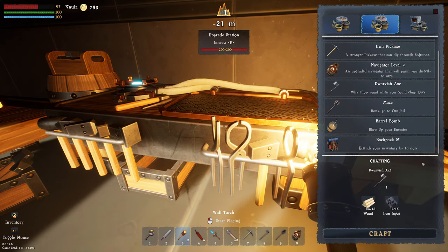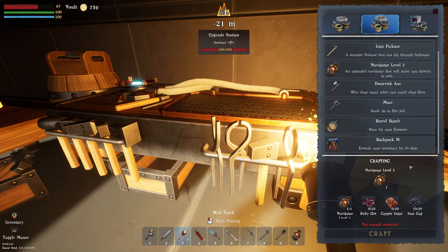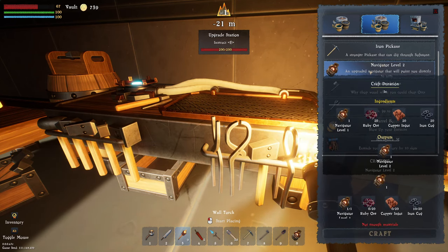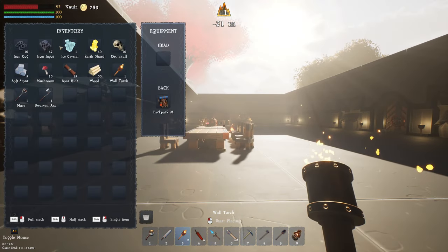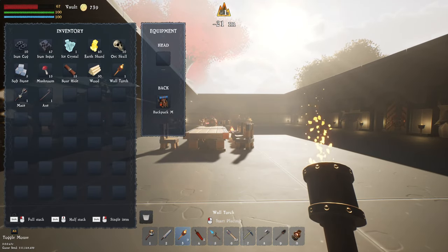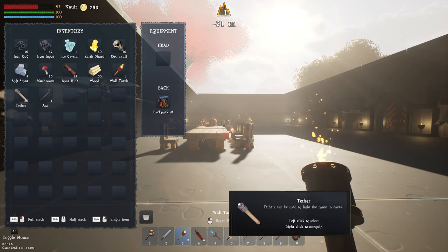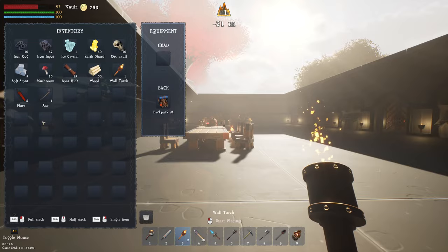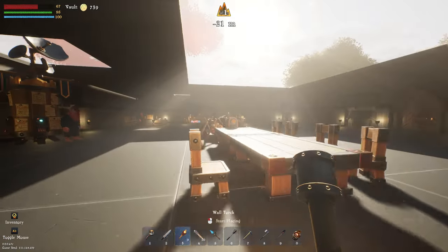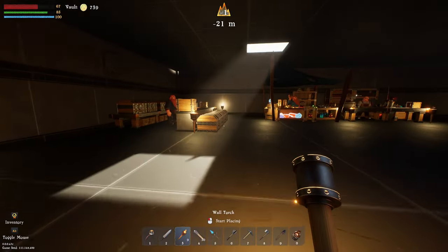I'm going to craft a dwarven axe. The navigator points us directly to ores if we get the next upgrade, but we do need copper ingots and ruby ore to be able to do that - we don't have enough right now. I'm pretty sure we can still chop down trees with this. We've got tethers for when we go exploring and flares - I'll just leave those in the backpack. Now we're going to put some of this stuff away and then we'll head off and have a little bit of fun.